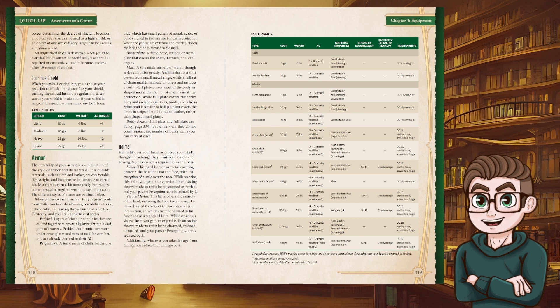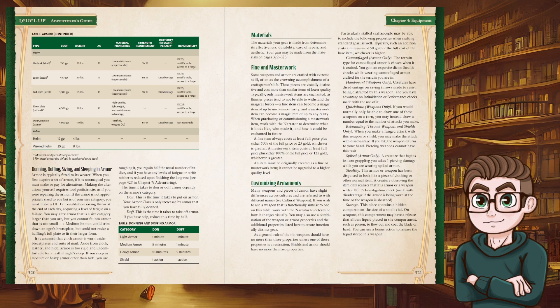Moving on to armor: there are different kinds of armor and also helms. No proficiency is required to wear a helm. Wearing one gives you an expertise die on saving throws made to resist being stunned or rattled, but reduces your passive perception by two. There are also rules around donning, doffing, sizing, and sleeping in armor.